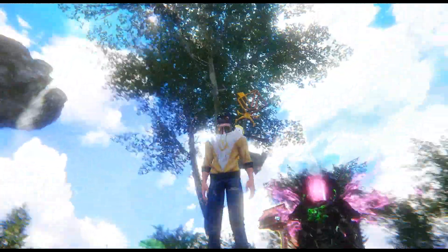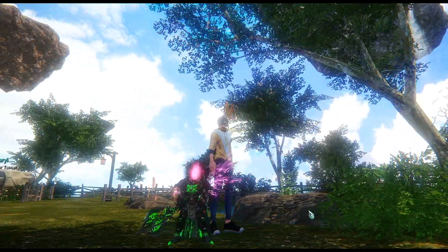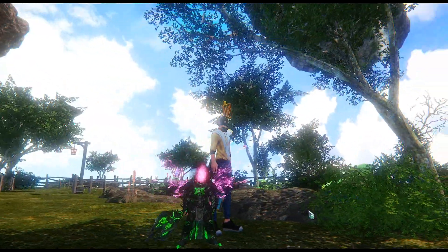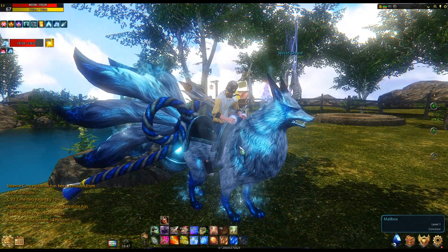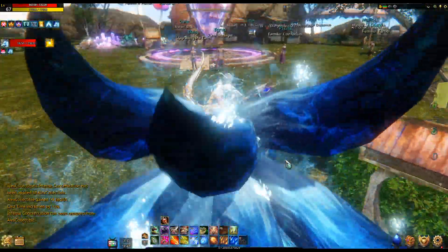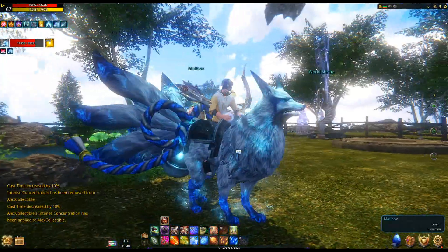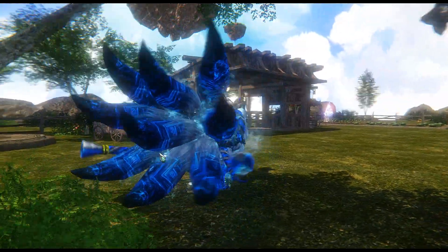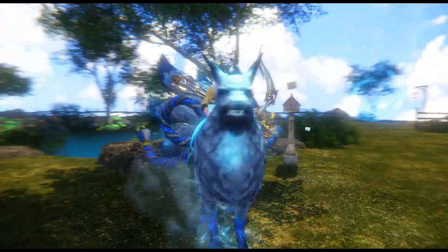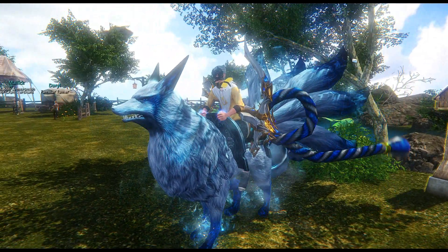Then we have this guy who I have no idea about - he looks like a headless horseman without the horse, I don't actually know where I got him. And then we have the Inferno Fox - the blue version. I really like him just because he's really pretty, like a nine-tails. There isn't a magma version at the moment. I believe you get this from lucky boxes - one of my friends bought one and gave me the extra.